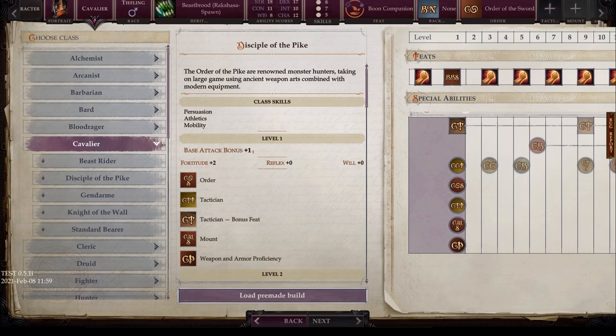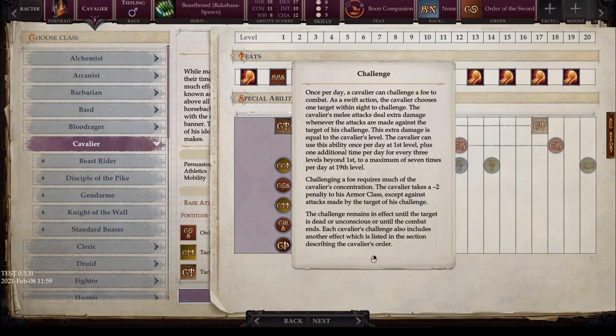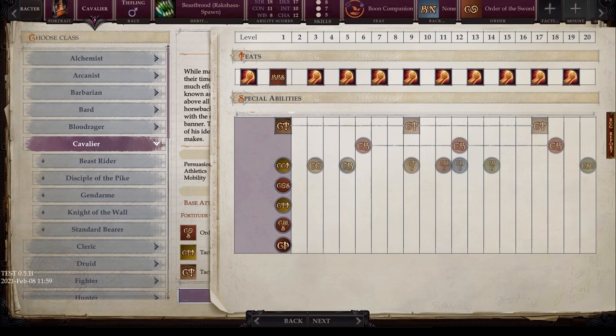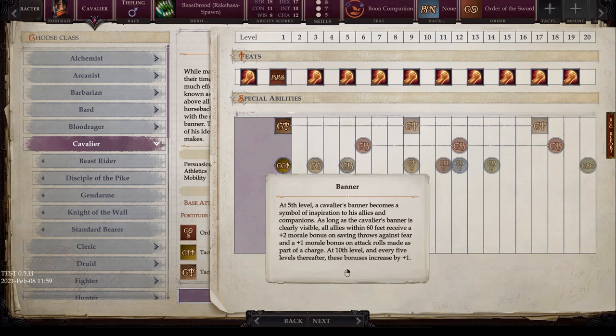Back to the base Cavalier progression. At third level, Cavalier's Charge: the Cavalier receives a +4 bonus on melee attack rolls while mounted on a charge instead of the normal +2, and does not suffer any AC penalty after making a charge attack. Normally charging gives a +2 attack bonus but -2 AC — this removes that penalty entirely. So not only is your charge better, but you don't get the negative impact. A Blood Rager on a mount would still get that negative effect.